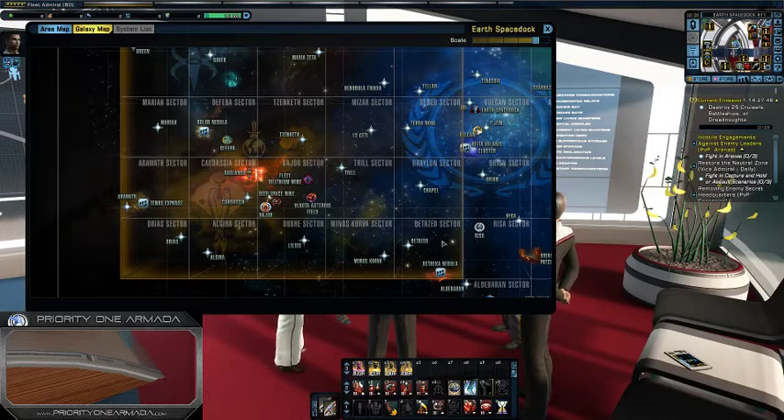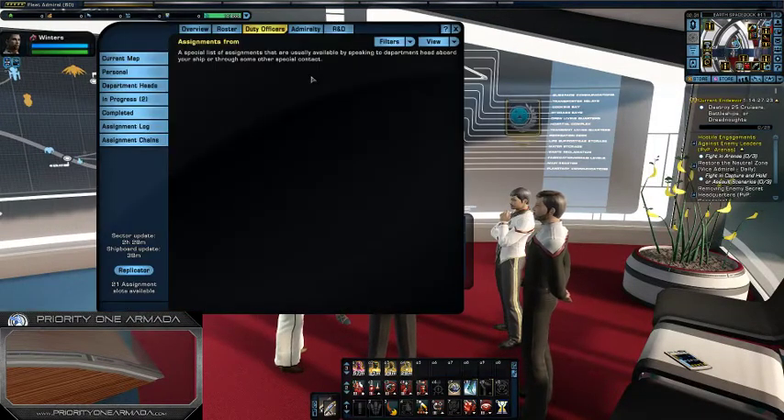That should pretty much take up all 20 or 23 available duty officer slots that you might have. You might have 20, or you might have unlocked the extra ones from the embassy giving you a total of 23. But by the time you get down here, that should nearly take up every single duty officer slot available to you. Do that for a few days or let's say two weeks — no doubt you would have got your diplomatic commendation all the way up to rank 4.